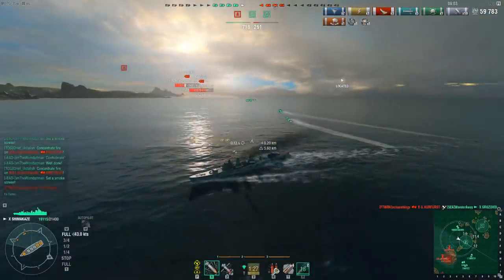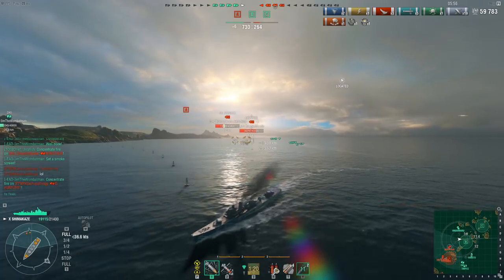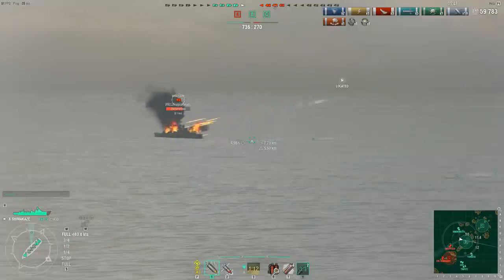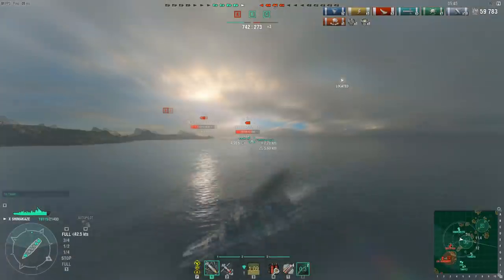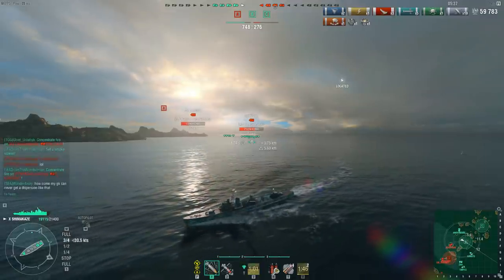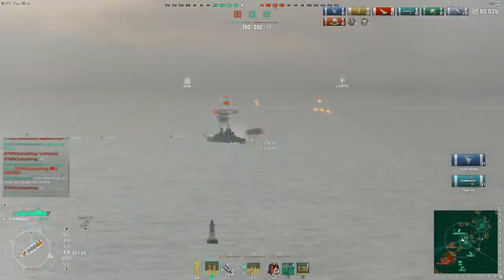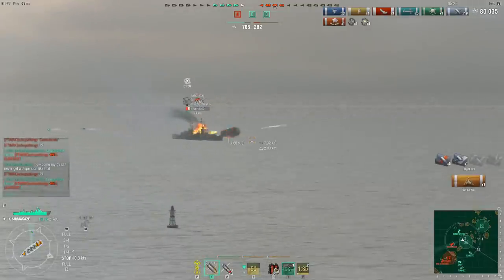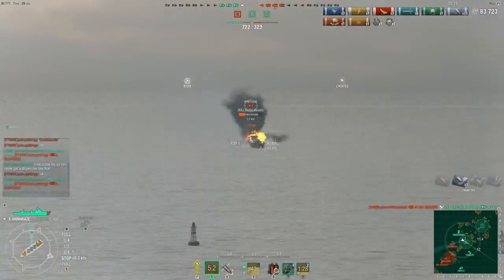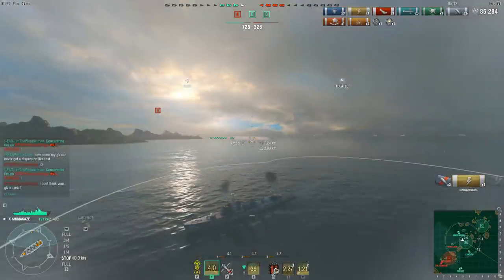Yet another friendly ship goes down — this time it's the Grozovoi, taken out by the Kurfürst who is border-hugging. That's got to be a little embarrassing. So the Kurfürst takes out the Grozovoi, leaving Oostafish to take on the remaining enemy ships. The Minotaur, a very maneuverable cruiser, manages to dodge his first set of torpedoes as she leaves her smokescreen. A torpedo does connect, but look at the Minotaur's health recovery — even with the torpedo and flooding, she manages to start recovering health. Oostafish caused flooding, but the Minotaur hit the damage control, and now there's a fire going — yet even with it burning, she's still gaining health.